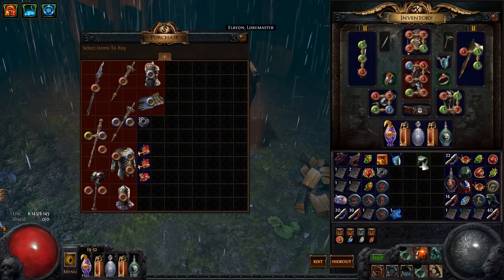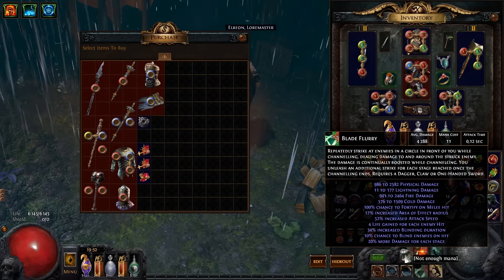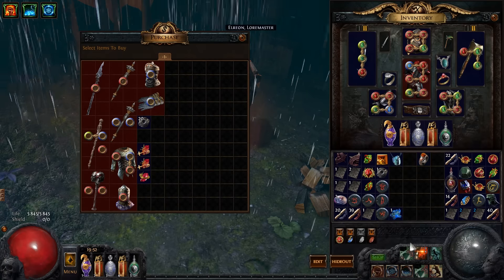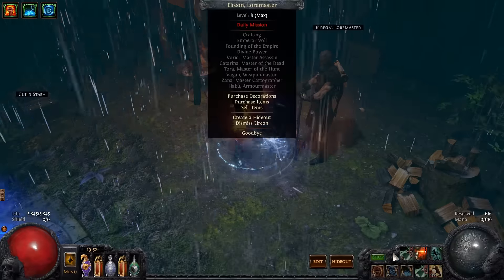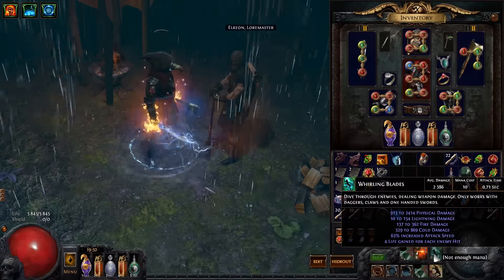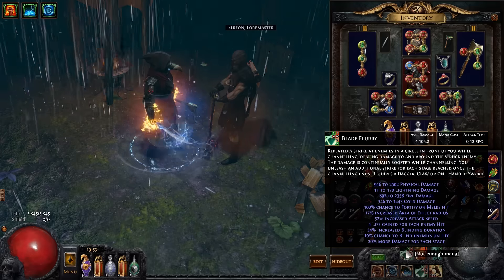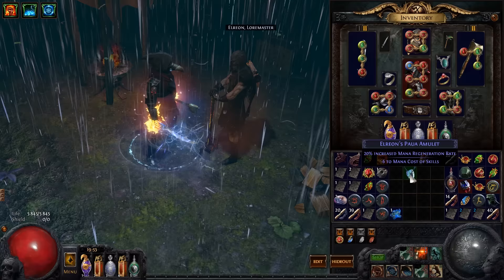If I equip this ring, you can see right now my mana cost for Blade Flurry is 11. After equipping the ring, you can see my mana cost goes down to 4. And if you equip enough of these rings you can essentially make your skill completely free.